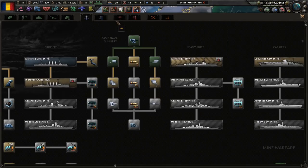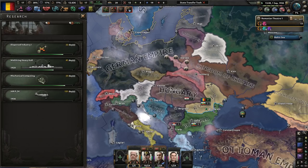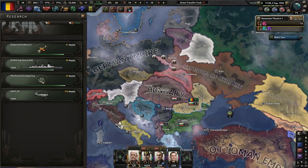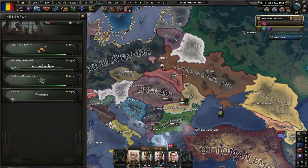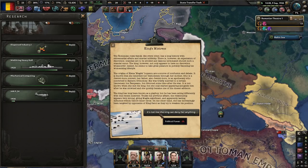Let's get fighters — if we're going to use an air force, we've got to at least have fighters. So much for Syndicalist Poland. The king's mistress — the Romanian royal family, like every other, has a long history of extramarital affairs and marital infidelity. There is, however, an expectation of discretion, and scandals are to be avoided.